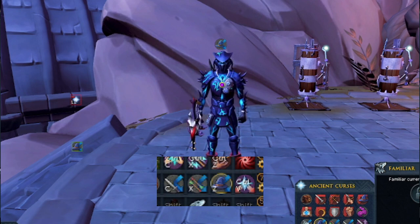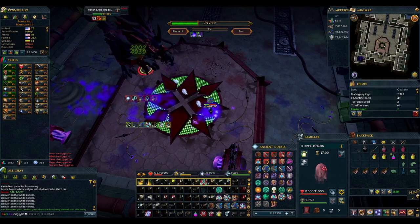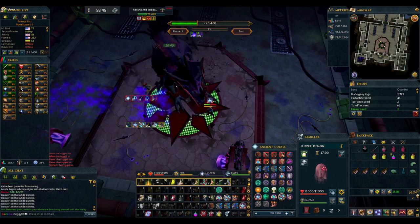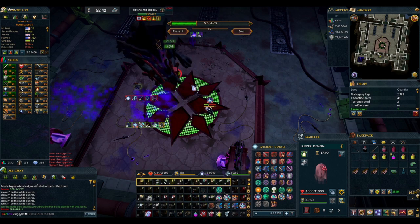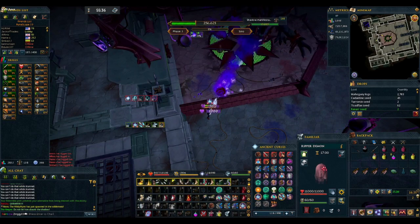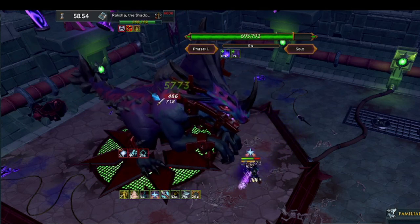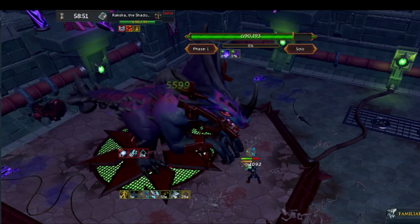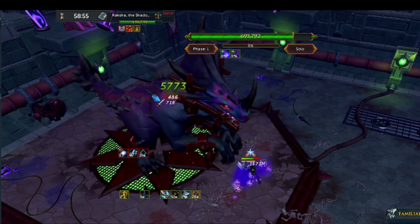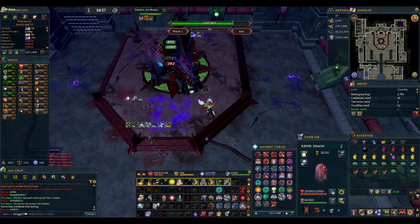After every prayer switch, I will press V to swap back to soul split. This serves two functions: it allows us to heal off of our DPS, saving on supply costs, and it prevents us from accidentally double-clicking our prayers. Raksha can attack with all three attack styles. Mage will be a large purple ball he spits at you, range will be a group of spikes from his tail, and melee will be a chomp with his mouth and both arms. Both range and mage are slower, but melee comes out surprisingly quickly and can catch you off guard.